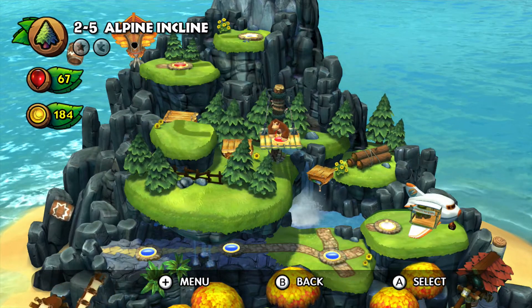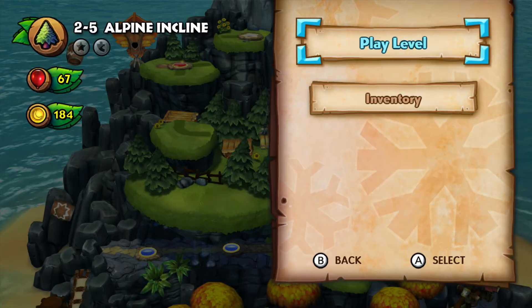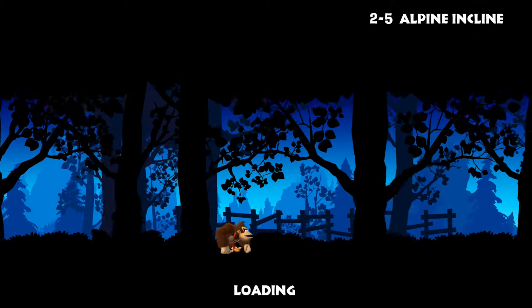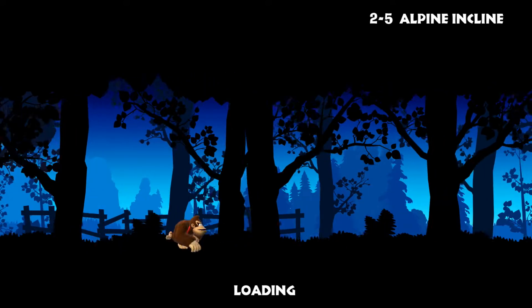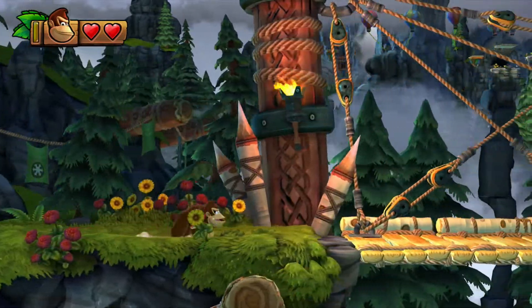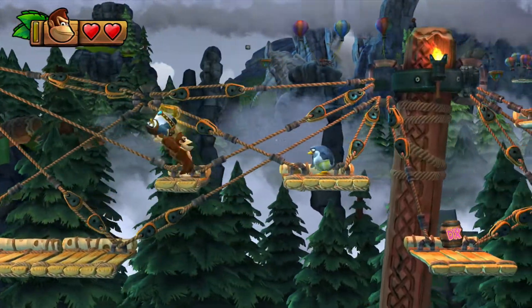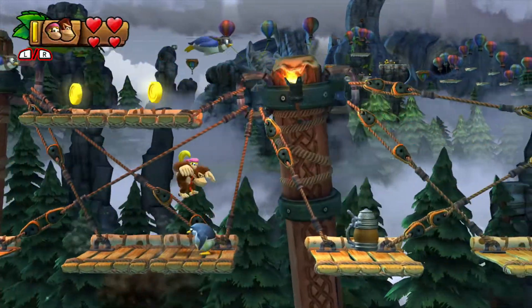Hello and welcome back to Let's Play Donkey Kong Tropical Freeze. We're doing 2.5 Alkine Incline. This is a cool stage — I won't say it's hard or anything. It's like it's all these balloons you bounce on. You'll see, I'm doing the stage now so you will see. It's a cool stage, everything is really bouncy. And it's a Dixie stage so that's nice.